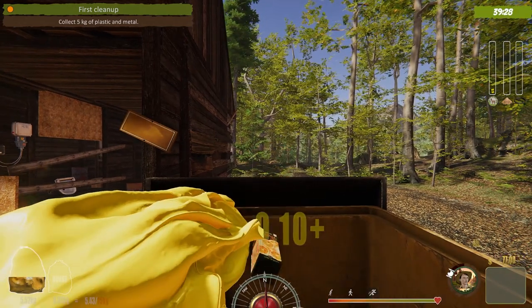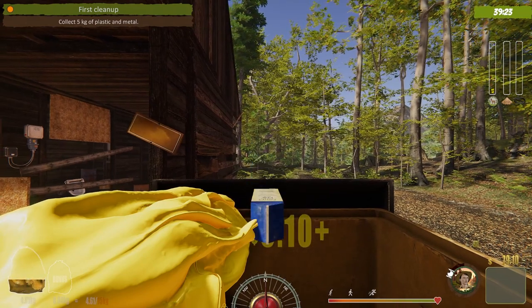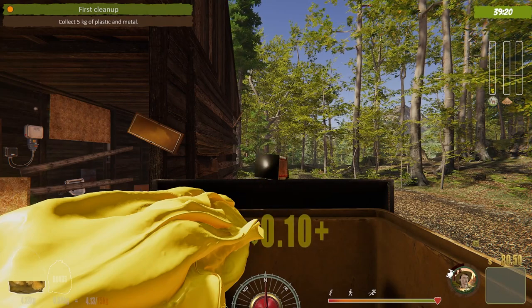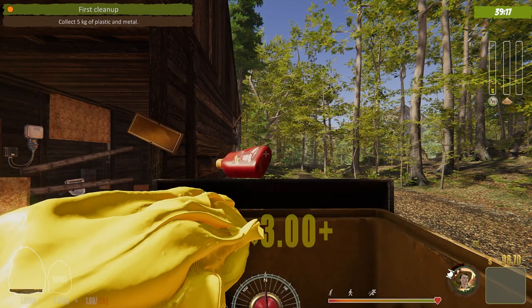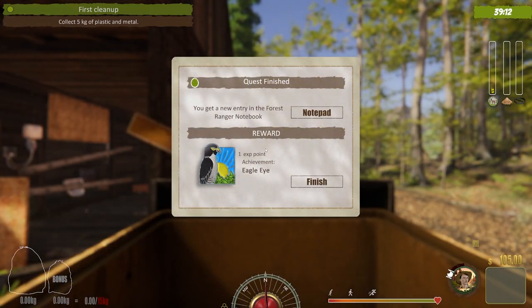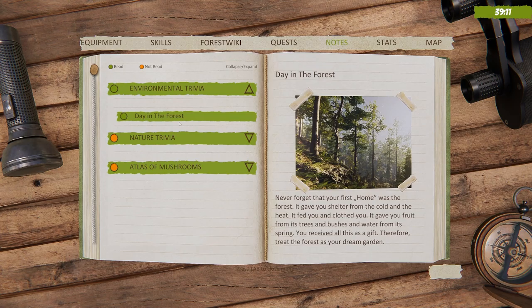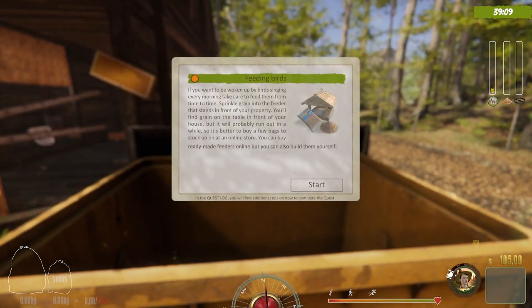Right next to the player portrait icon, the money is going up as we drop the garbage in. We'll complete this quest and rush to the next one. The notepad has environmental trivia, nature trivia, and an atlas of mushrooms. It shows 'a day in the forest' — go ahead and read it if you want. Feeding birds is the next quest.